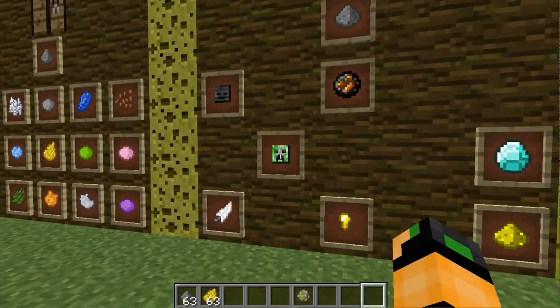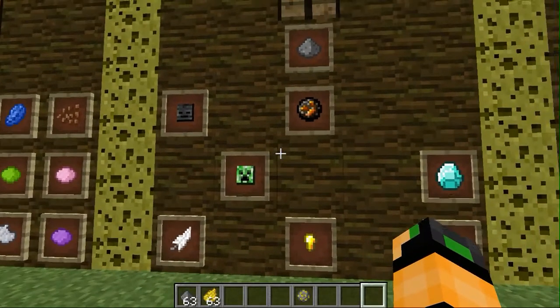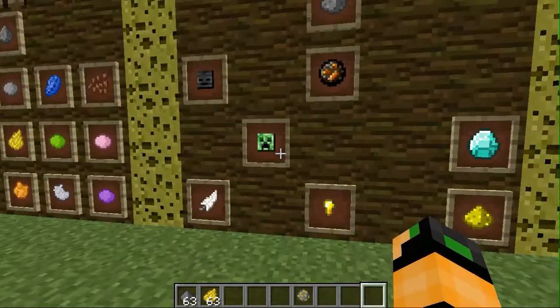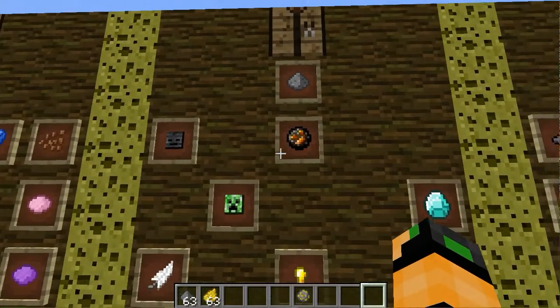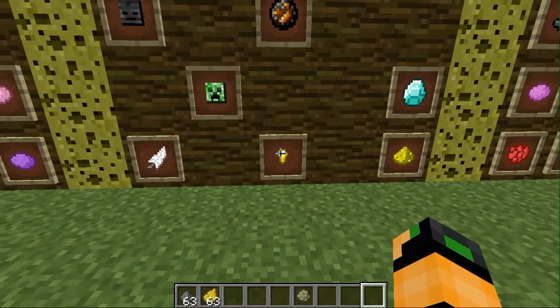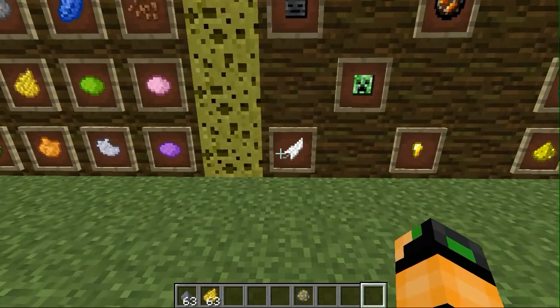So we can take a creeper head, or we can take any one of these five. This will make it look like a wither, this will make it look like a creeper, this will make it look huge, this will make it look like a star, and this will make it burst.